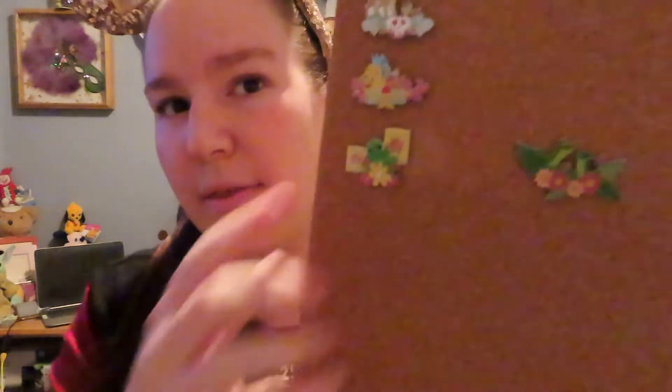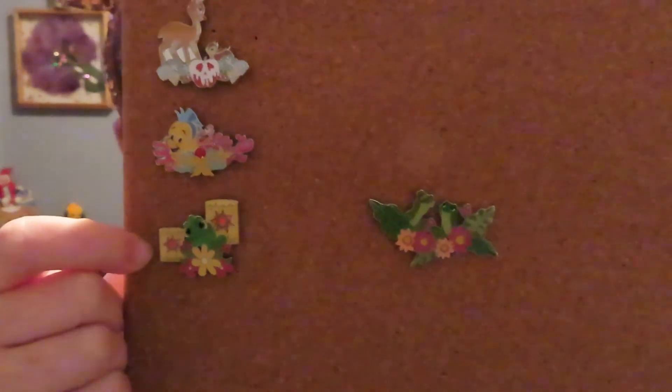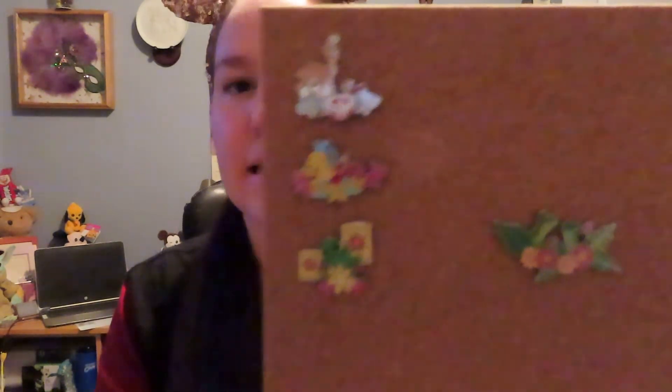So here are the four I have total - I had the Snow White one earlier. I think my favorite of these four is definitely Pascal, followed by Princess and the Frog. This one would probably be my favorite if it was actually the friend, like Louie or the firefly - can't think of his name right now. But I definitely do like this set and I'm going to try my best to complete it. I have two duplicates for trade, so they will go on my trade board.